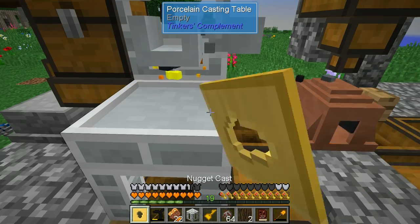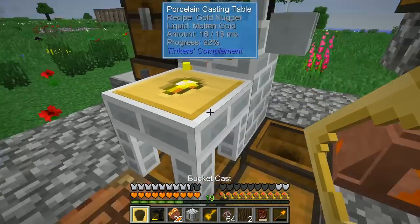We've got the ingot mold — we can use that to get rid of stuff. Grab that, put that down, and then just pour out the rest as ingots.